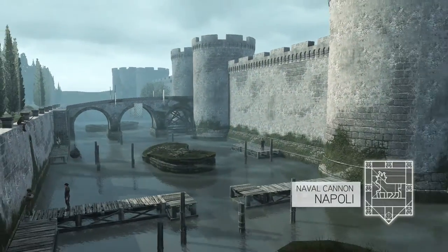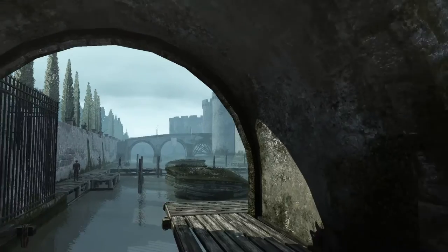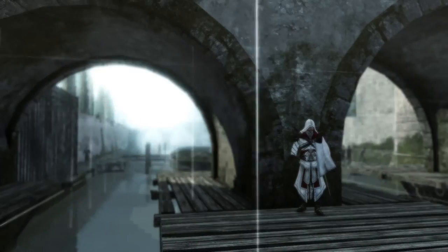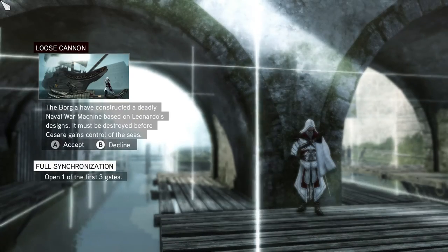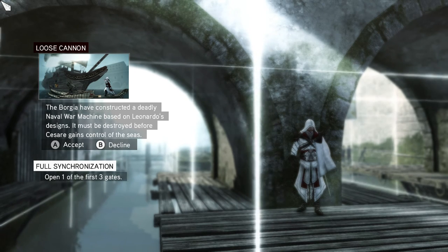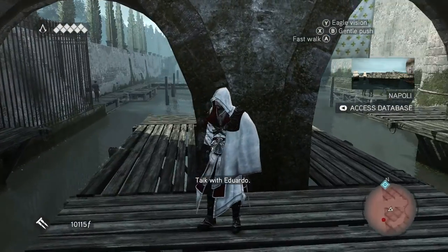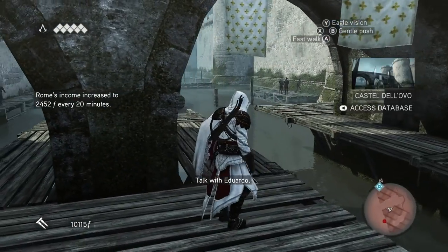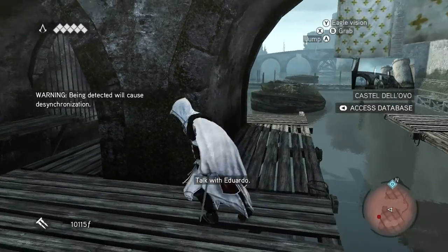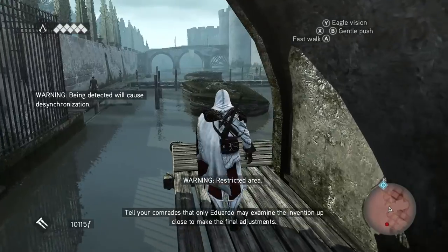Naval Cannon? In Napoli? Alright. Loose Cannon — the Borgia have constructed a deadly naval war machine based on Leonardo's designs. It must be destroyed before Cesare gains control of the seas. Open one of the first three gates. Okay, so which way do we go? That way there's two people down over there. Being detected will cause desynchronization.